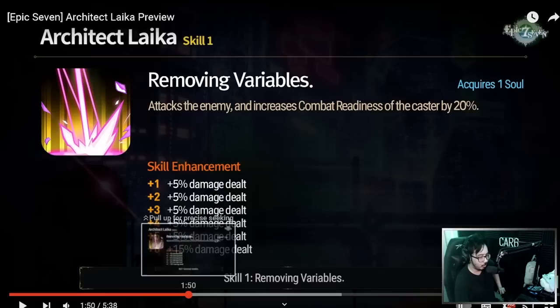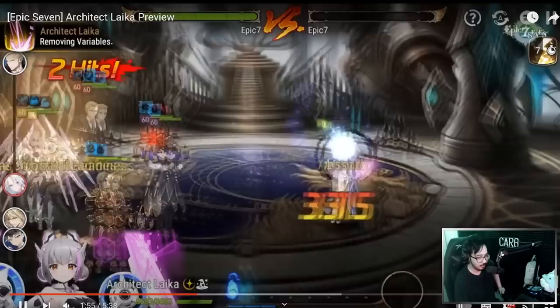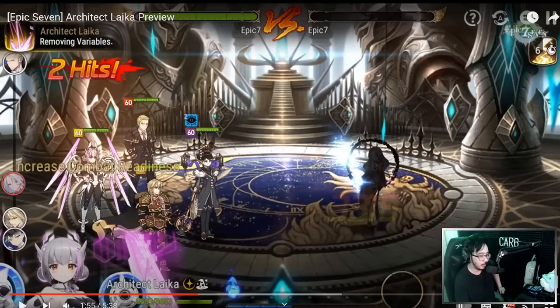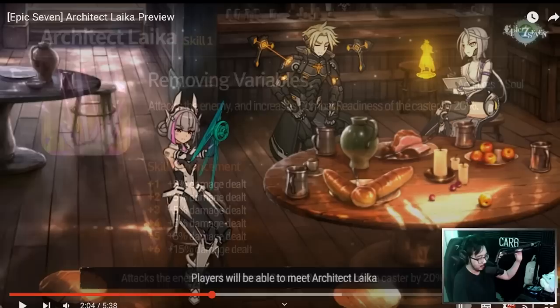The Skill 1 is very underwhelming — it's just a 20% combat readiness push. I believe they showed her multis, but I'm not really big on multis; I prefer to see the character when it comes out and test it myself. Her health is already really low. I did 3,300 to a Yufine, which has a lot of defense — so 3,300 at first glance. We don't really take too much stock in that. But 20% combat readiness push.